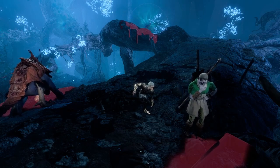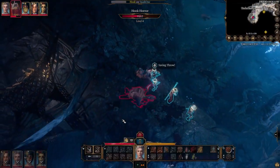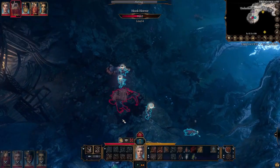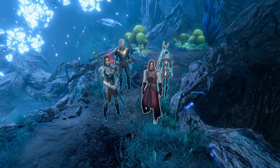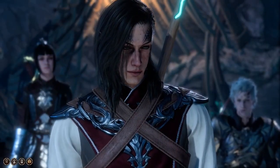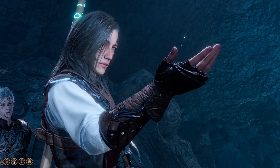Hey dudes and dudettes, this one is going to be pretty simple to follow along, because positioning is the most important. We're in the Underdark, so I'm going to assume that you're level 4, reasonably geared, and sort of know what you're doing. I'll use Astarion, Shadowheart, and Lae'zel for simplicity and their Dark Vision. This is a minimal-ish general guide that should work every time, but I will leave some other helpful information in the pinned comment.